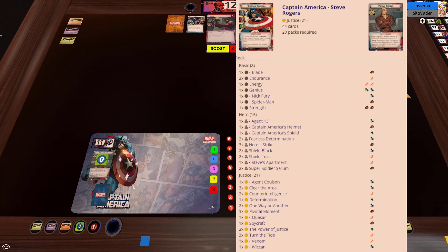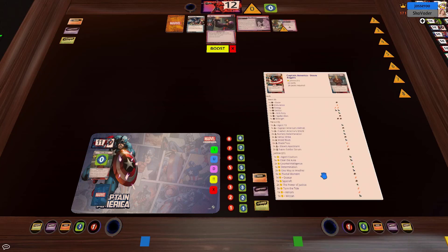When I was playing Captain America on Basic Two with the steady mechanic going on, Heroic Strike isn't as appealing, so Pivotal Moment is a really good way to get that extra damage in. This deck is really good at keeping all the threat off the board, which is also why we have Venom in there and Turn the Tide. We've got really big hidden cards like Spider-Man and Nick Fury, and Cap usually has the money to pay for those with his cheap resource generators.